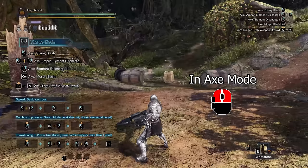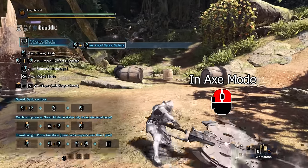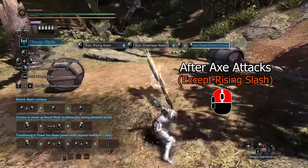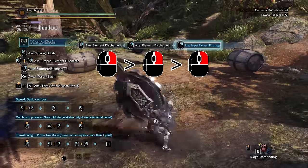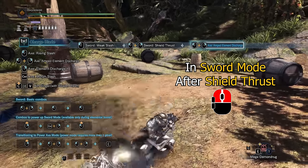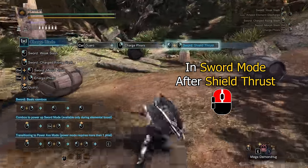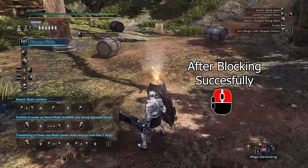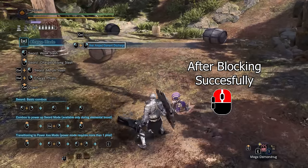Here are a few ways to use the AED: while in axe mode, use double mouse to directly use AED; double mouse after any axe attack except for rising slash; right mouse after an element discharge combo; and in sword mode, double mouse after a shield thrust. The shield thrust can be used after sword attacks and storing phials. You can also get the AED by using a double mouse after successfully blocking attacks, as long as the knockback is not too strong.